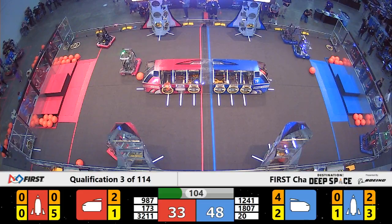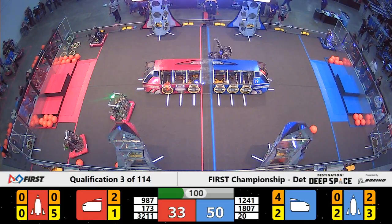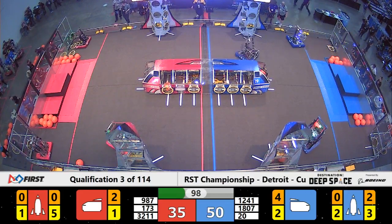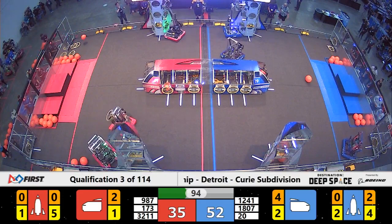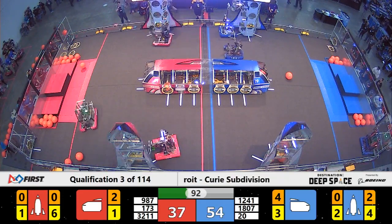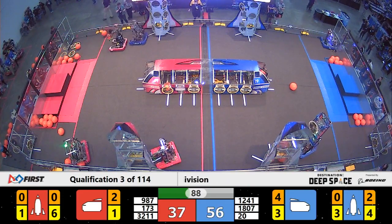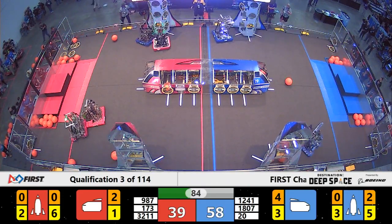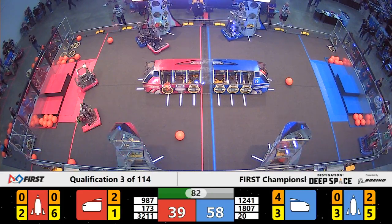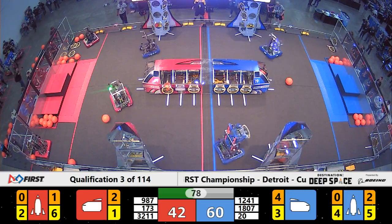High Rollers from Las Vegas are trying to do the same. They have a little bit of a fumble with their human player station, but they're now getting another hatch panel. They're headed back over and with one last one, they've got it. They have the hatch panels for the Red Alliance's rocket done and they're going to now start on cargo. But Redbird Robotics is playing some defense — they got wind of High Rollers' strategy and are going to try to put a stop to it.